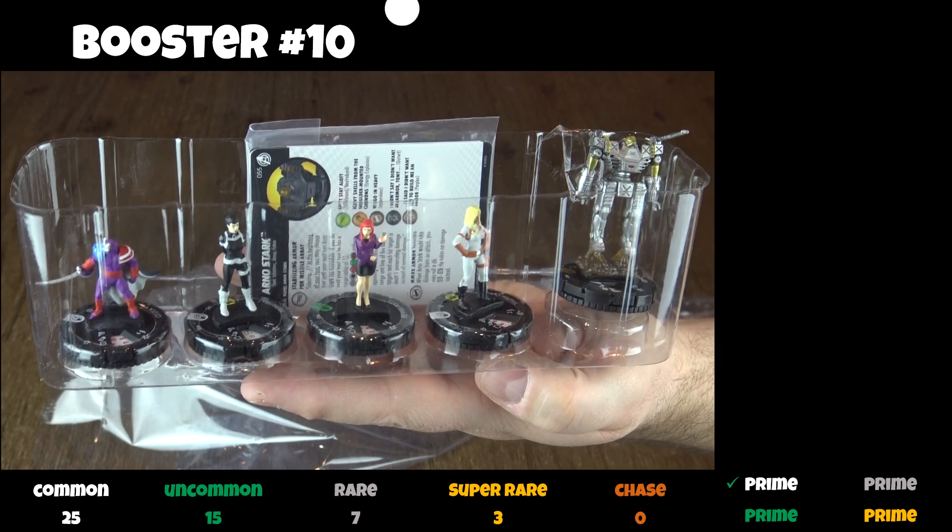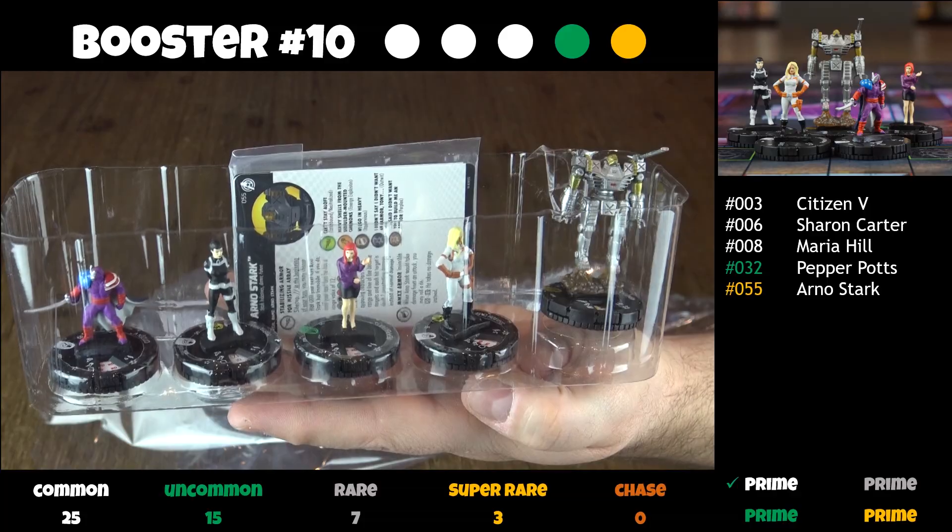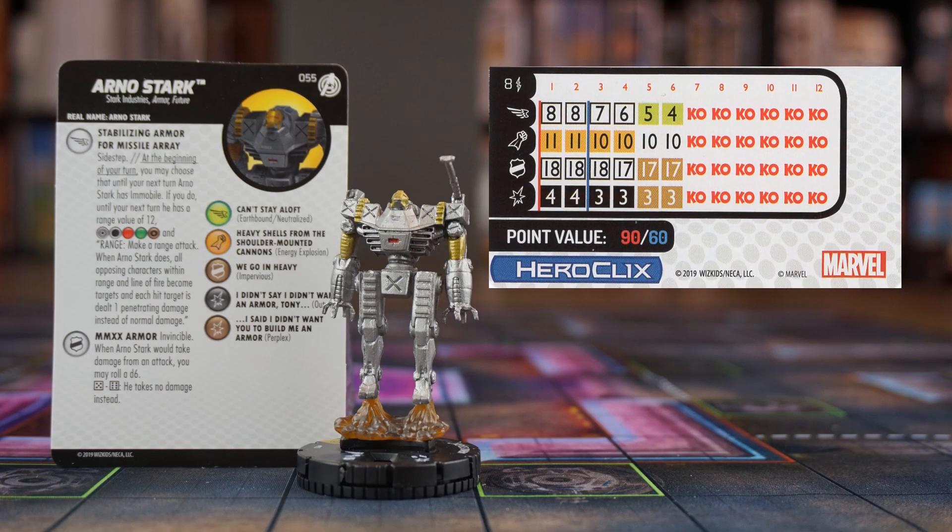And in the last booster, we find commons and uncommons we've seen, plus a super rare Arno Stark. He can be played at 90 or 60 points and starts with the same power combo either way. His special speed power grants him Sidestep and a very powerful range attack. Arno Stark will have to be immobile until your next turn in order to use it, though. That's the trade-off.